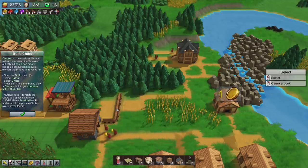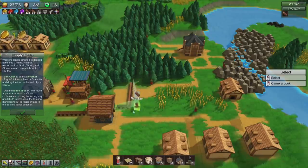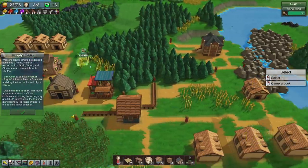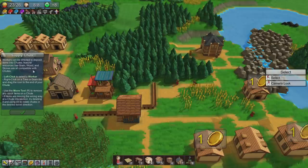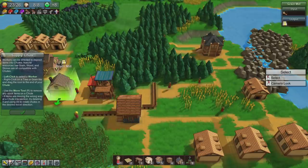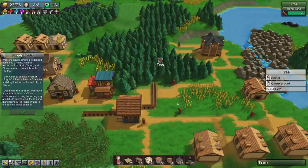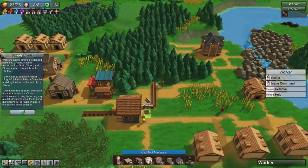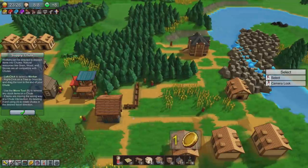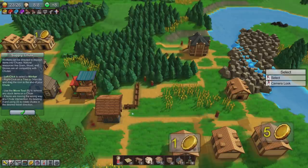So now guys can just drop stuff onto the chute. He's just dropping logs straight into the lumber mill — he's not using the chutes I built. Workers can be directed to deposit items into chutes — natural resources like grain, wood and stone are all compatible with chutes. I just needed to redirect them. There we go — straight in. The logs are going slowly into the chute.